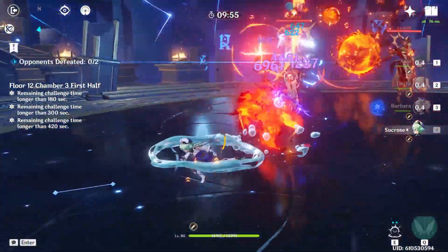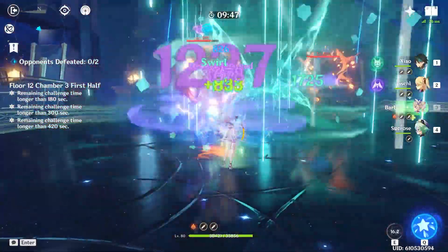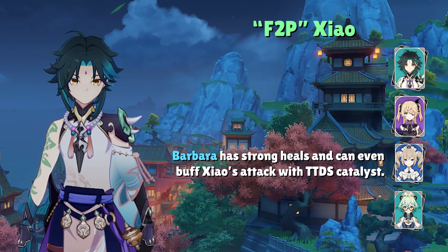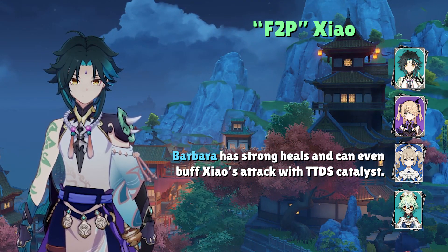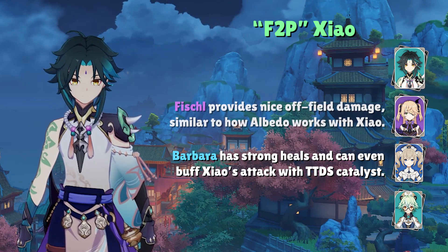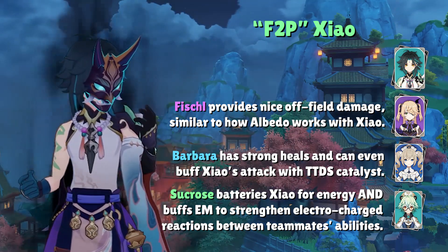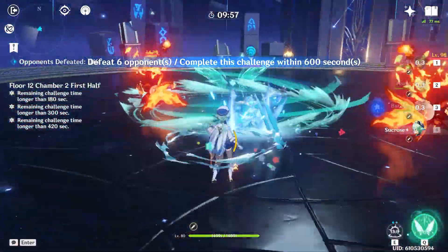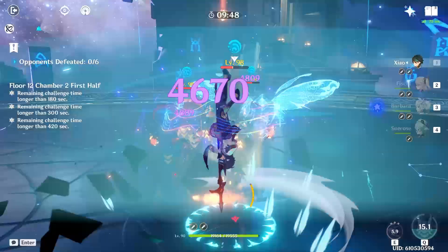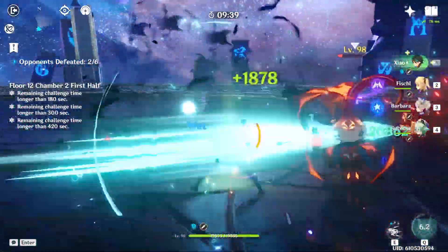And last but not least, here's a free-to-play friendly team. It's a little unorthodox, but I've been using it on my F2P account and it works surprisingly well. The team revolves around Barbara as the main healer and buffer using Thrilling Tales of Dragonslayers, with full HP and healing bonus build. We add Fischl for nice off-field damage while Xiao is in his Elemental Burst, and Sucrose as both an Anemo energy battery and a team buffer sharing Elemental Mastery for Electro-Charged reactions. The team has great survivability with Barbara and underrated damage through Sucrose's Elemental Mastery sharing — this team has been carrying my Spiral Abyss runs alongside Ayaka.